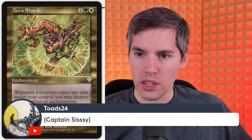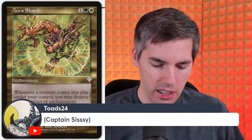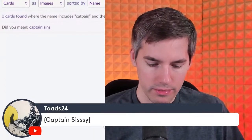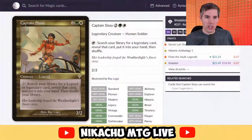We have Toads with Captain Sisay. Captain Sisay: white green two generic, 2/2 legend. Tap: search your library for a legend or legendary card. Back then, a legend was a creature that was a legend, and a legendary card was a card that was not a creature. Reveal that card and put it into your hand, then shuffle your library. It's funny that they had to make that distinction — now it's just legendary creature, legendary enchantment, it's all legendary.